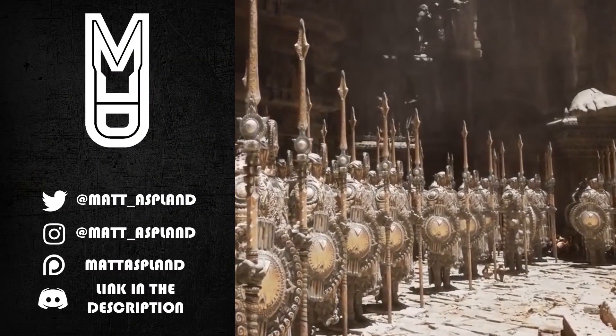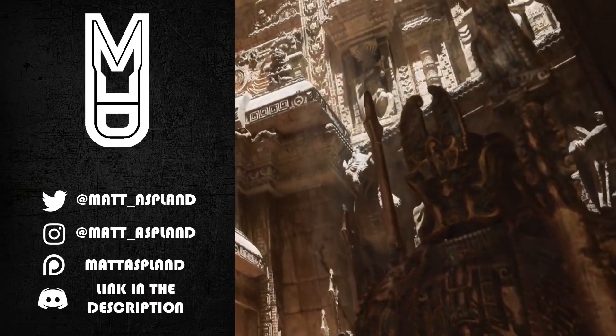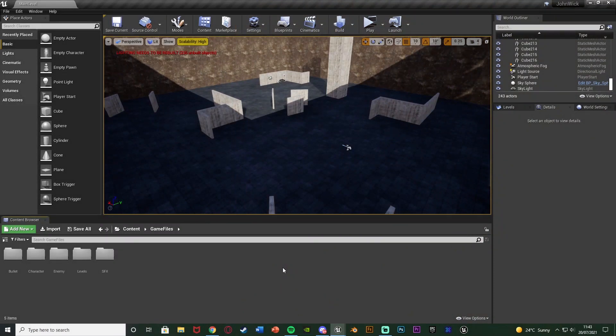Hey guys and welcome back to another Unreal Engine 4 tutorial. In today's video I'm going to be going over creating ammo and reloading your gun to fit this ammo as well. Again, progressing on to our third person shooter minigame series that we're doing.